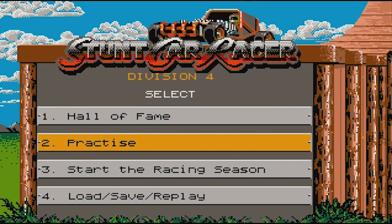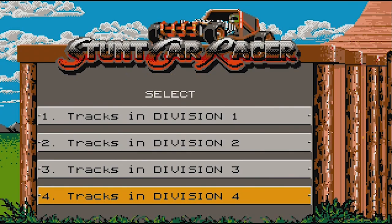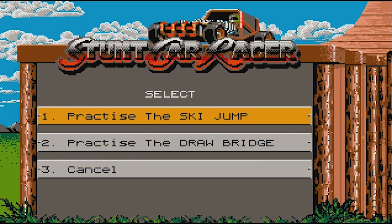Let's go ahead and give practice a try. It's written I-S-E — I think that's the British way of spelling practice or something. I don't know, it always throws me off. Isn't practice supposed to be ICE? I'm just a Canadian here. Let's practice tracks in Division 1 — the ski jump or the drawbridge?